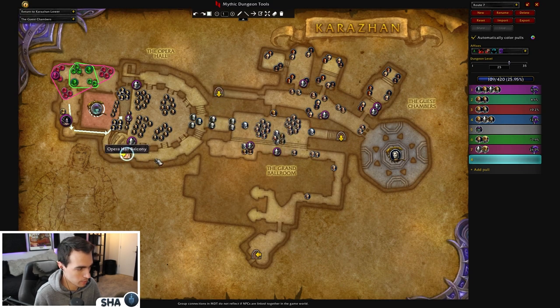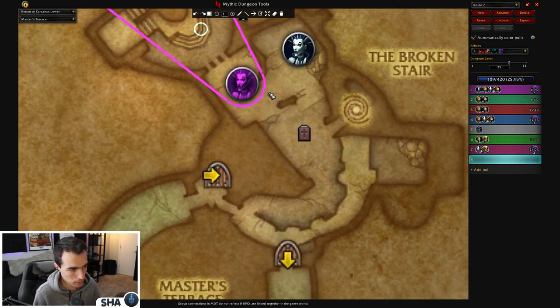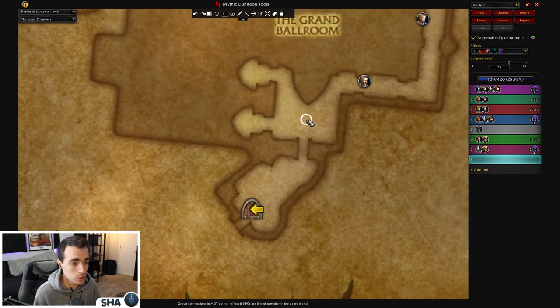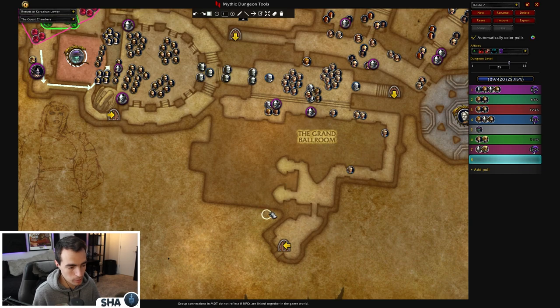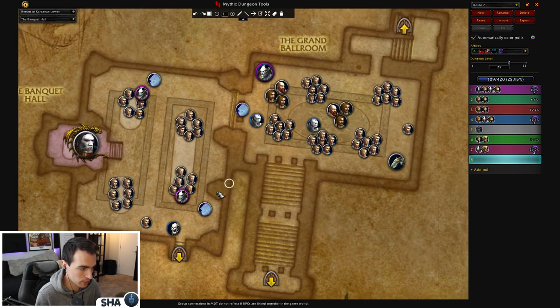At this point we die and reset back to the graveyard. You get back there by going here, then up this way. Now instead of going forward like before, you'll run down this hallway because we've killed the first boss — the Guest Chambers will be open, which is awesome. Hug the right wall, keep hugging right, come into here, keep hugging right, and enter this area. Now the route becomes a little more optional — you can go to Maiden if you'd like, but what my group does is jump down to this balcony and drop right into Moroes' room.